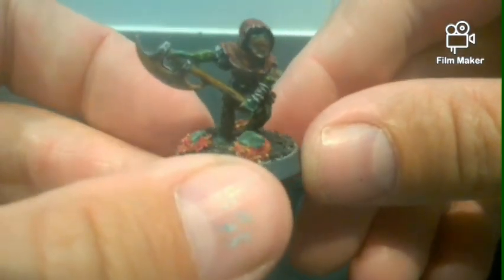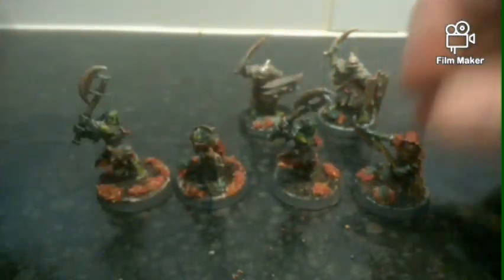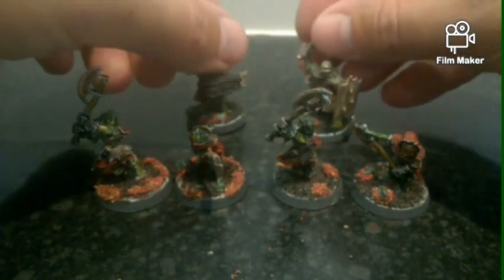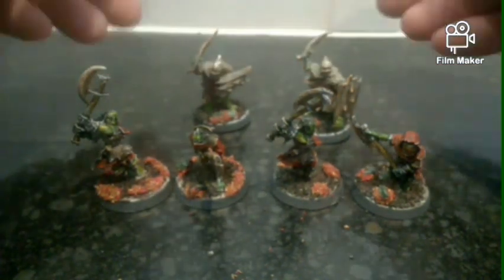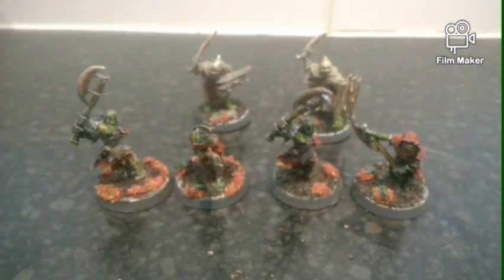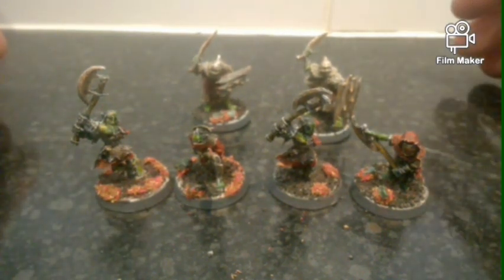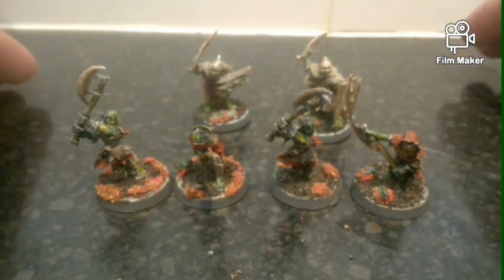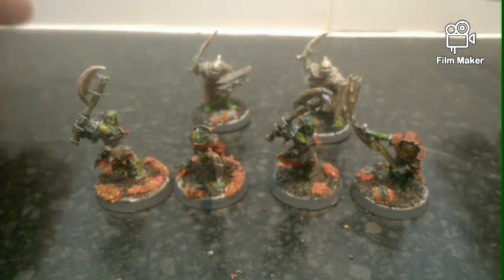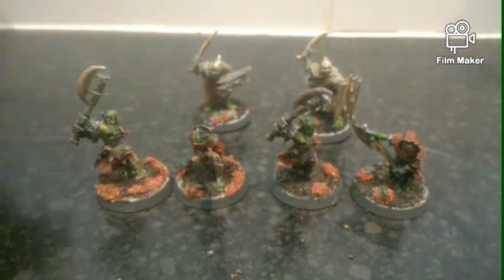These guys are great — great little seven-to-eight-point dangerous models. Black Shields are great as well. Being Defense 6 makes them one of the three highest defense models in my force. Obviously Durburz is Defense 6 and the Cave Troll is Defense 6 as well. I'll get down to the total money spent on the army at the end.